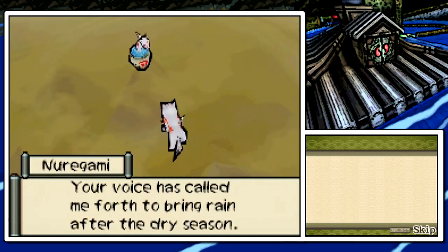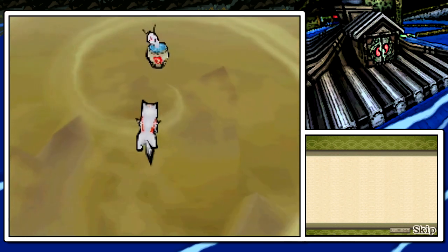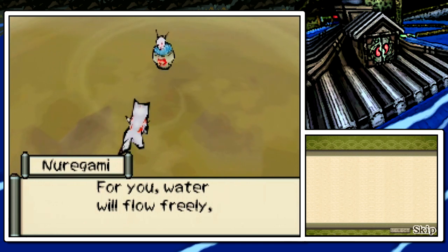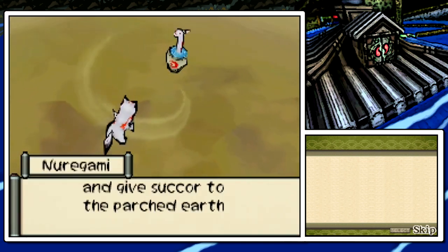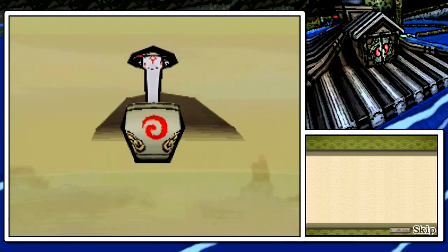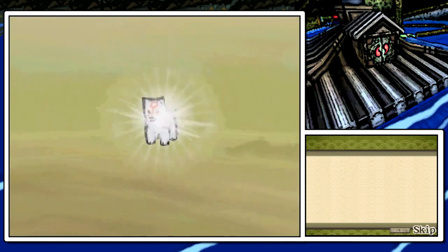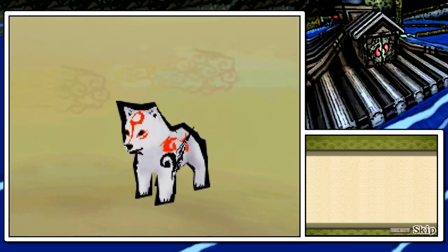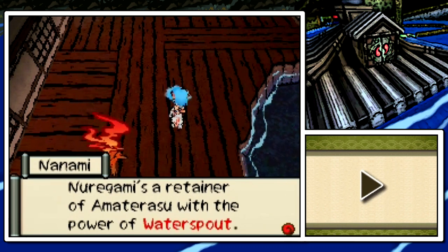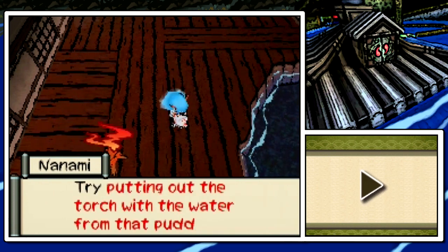Child of the great sun, I am the young Nuregami. Your voice has called me forth to bring rain after the dry season. What do you mean, dry season? It's flooded here! The sweet rain moistens the heart — water will flow freely and give succor to the parched earth. I like how the child does more freely than the parent, because the parent's stuck in that glass ball forever, no matter how hard it tried to push the cork out in the first one. But in this one, this one could poke its head out of that jar anytime it wants. Nuregami is a retainer of Amaterasu with the power of Water Spout. You can bring forth water from anything that has moisture.